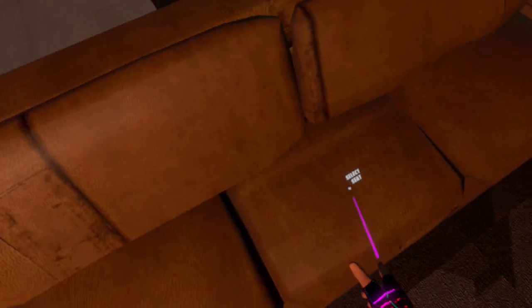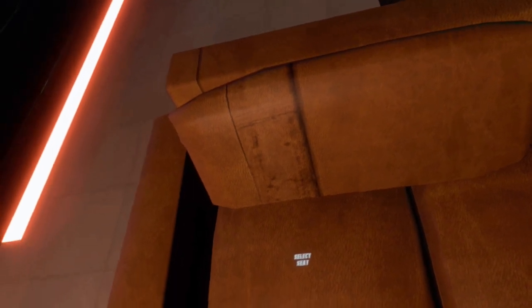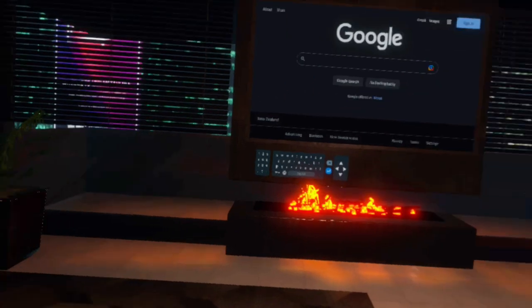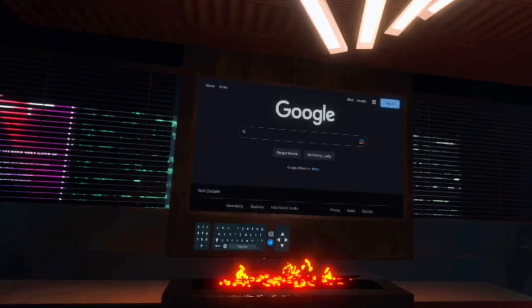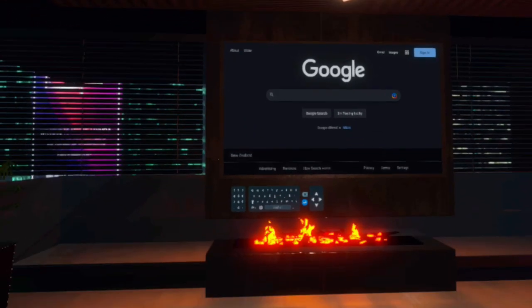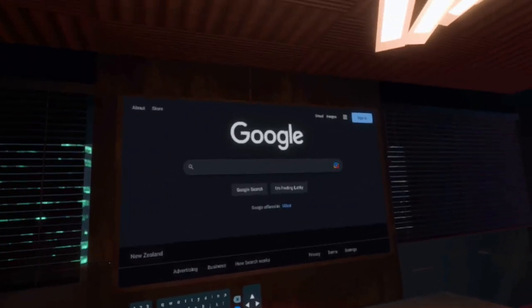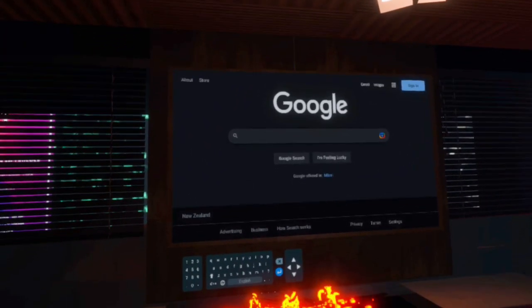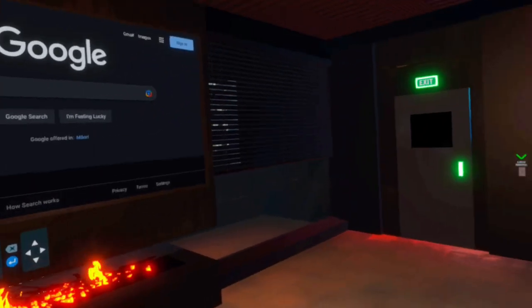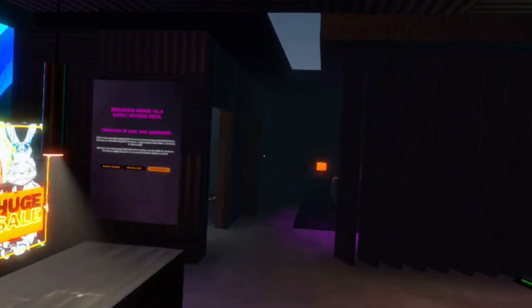If you want to sit down, push the A button on the controller when you're close to a seat and it will position you there. Even if you move around in the real world, you'll stay in that seated position. That's handy if you want to load up Netflix — you can kick back on the couch and enjoy the full internet inside this virtual reality metaverse.